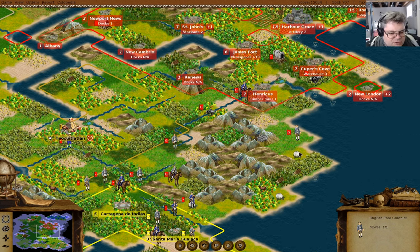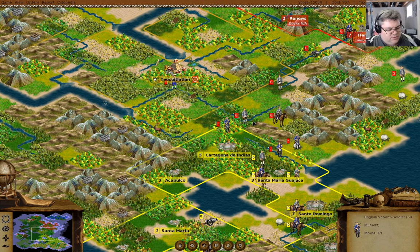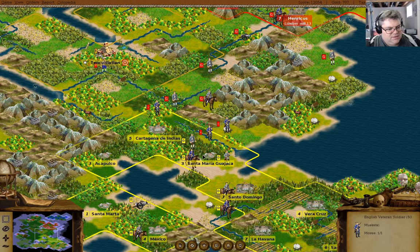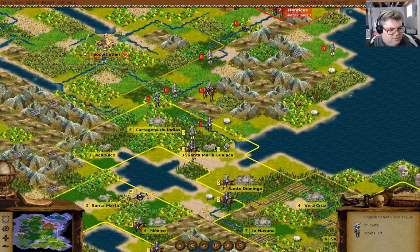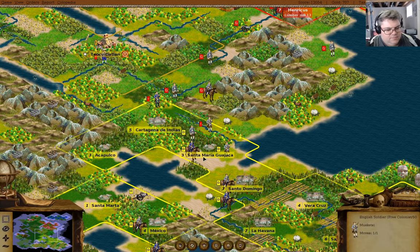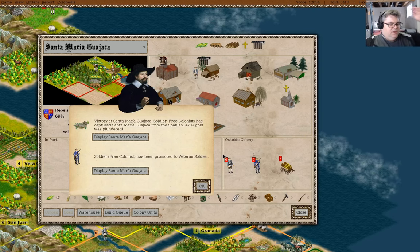Here seems like it's good because we get the two — yeah, that does seem good. You can go here. Attack. Really? Attack. And then attack. We got the colony.